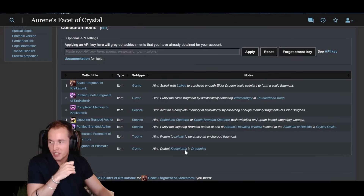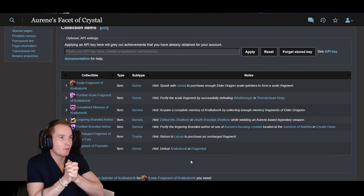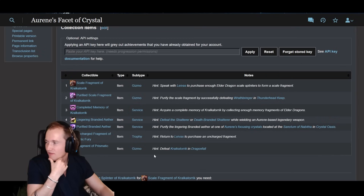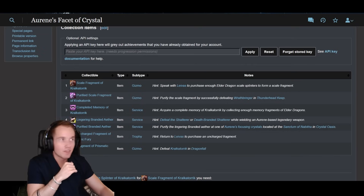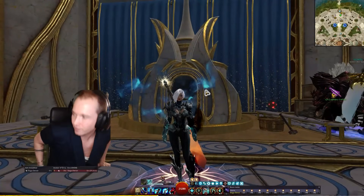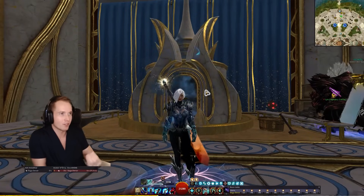Then you defeat the end boss — Epphark, that's his name — and you probably have to get a fragment of whatever thing you need to charge, bought with amalgamated cryptus essences. Now we kind of get back to the current state of how to farm the legendary armor.